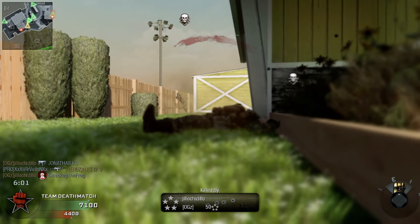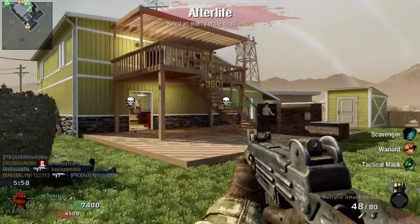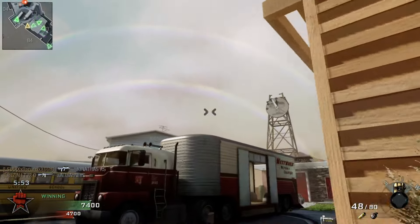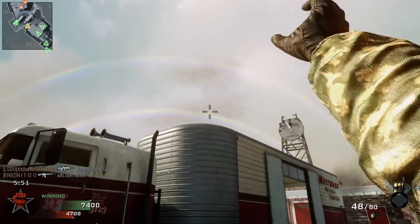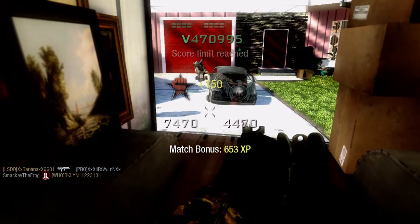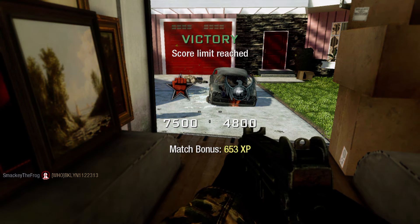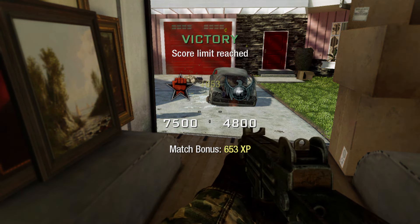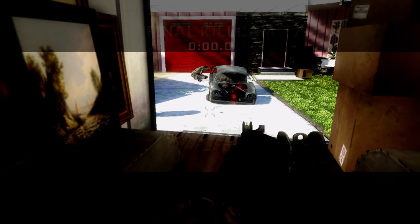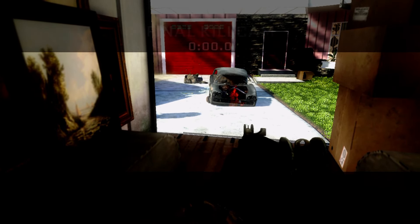Why do they always peek me right when I pull out the Nova Gas? Come on, give me that double grenade kill. Hopefully that was a Nova Gas kill — I think I have like 14 Nova Gas kills out of 20, that would be really nice. It looks like that guy was in my Nova Gas — I damaged him with it and then killed him, so shouldn't that count? I don't really know what counts or not, but hopefully that counts.